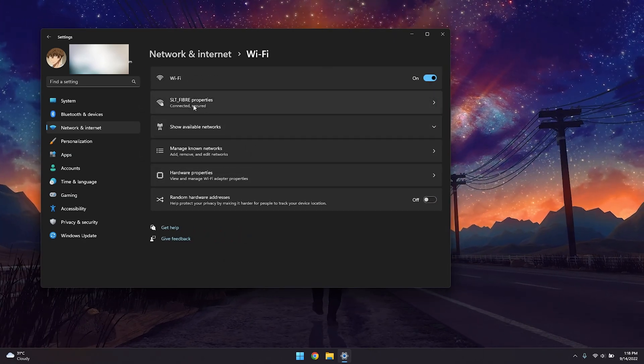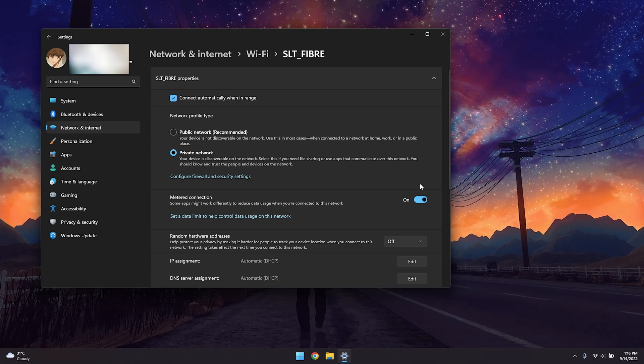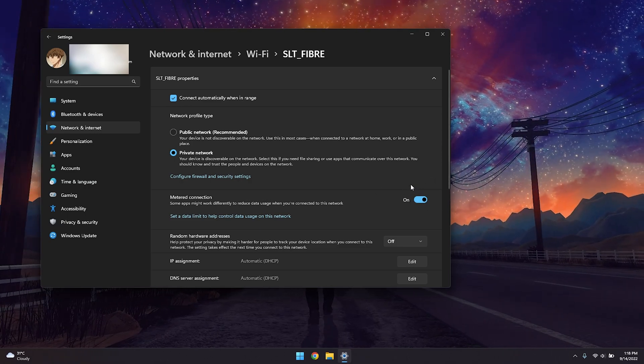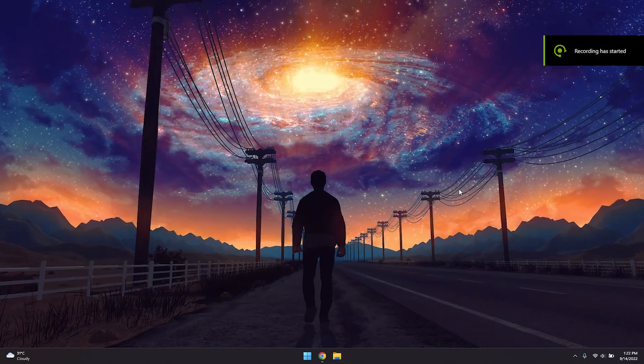Click on your internet connection and make sure to turn on Metered Connection. Doing so will ensure that Windows does not update automatically over your Wi-Fi, which ultimately causes lag, ping spikes, and packet loss. Therefore, I would highly recommend turning this on.